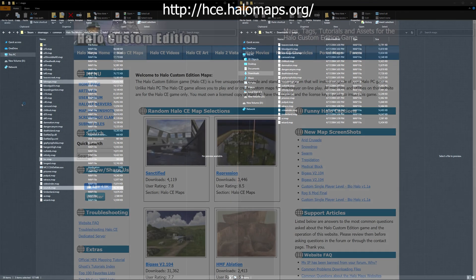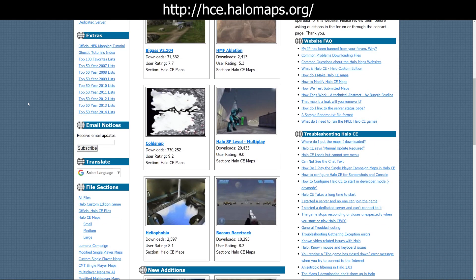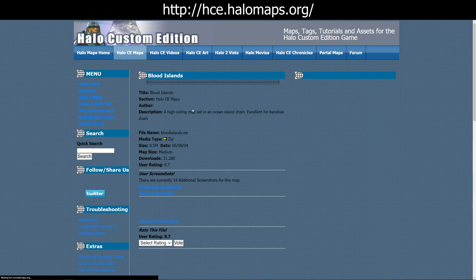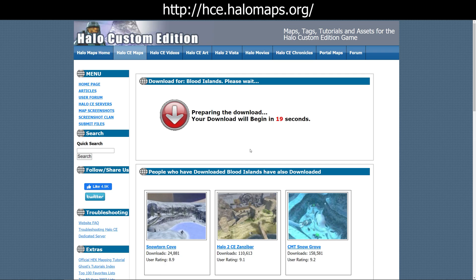That gets the game set up to play the maps — now we've got to go get a map. Head back over to halomaps.org and click on the Halo CE Maps tab. This is a great website for finding user-created maps. Let's go ahead and try out a map called Blood Islands. Just click on the title of the map, which brings us to the map's page with some screenshots, and again we're going to want to click the red Download text. There's another 20-second timer you have to wait before your download starts, and once that's done your file should begin downloading.